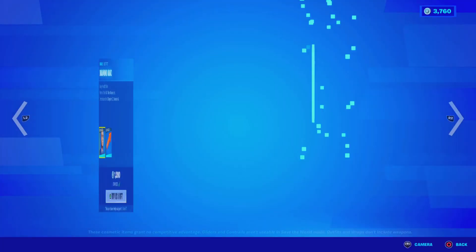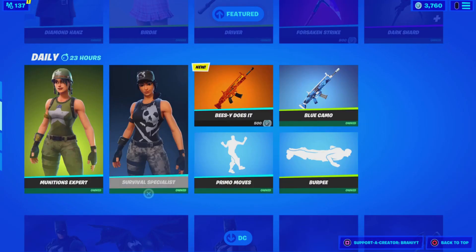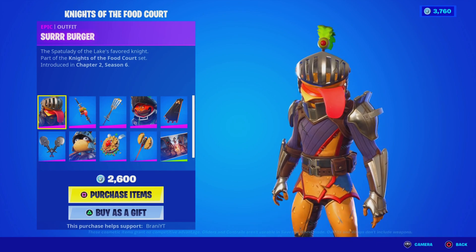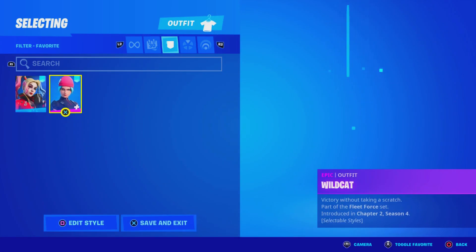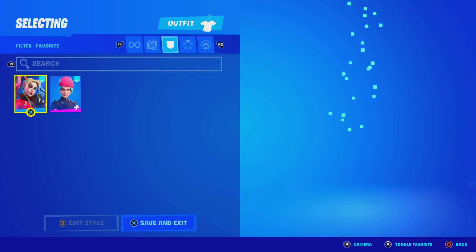If you guys wanna be gifted anything new from today's item shop, make sure you check out my socials on Instagram and Twitter at BRANNYYT. I did post a tweet recently about the brand new Knights of the Food Court skins, so if you guys wanna be gifted those, check out my recent tweet. Also check out my Instagram at BRANNYYT, because we're gonna be doing another Wildcats skin giveaway with the Fleet Force bundle that comes out next month — a brand new giveaway very soon once that is available. So follow me, both at BRANNYYT on Instagram and Twitter.